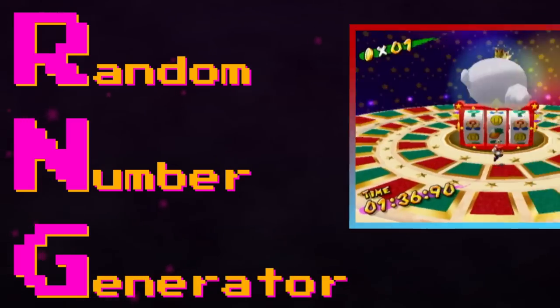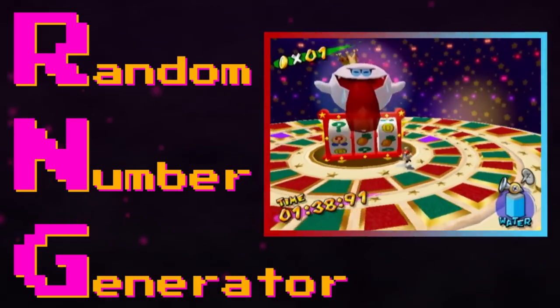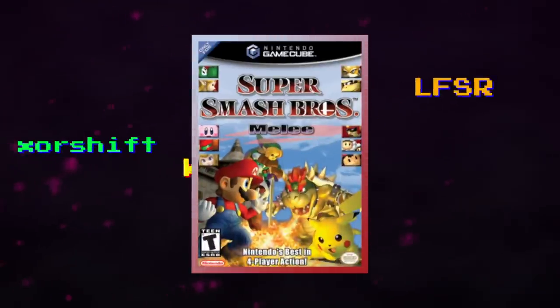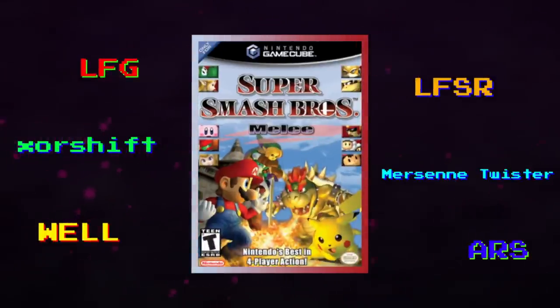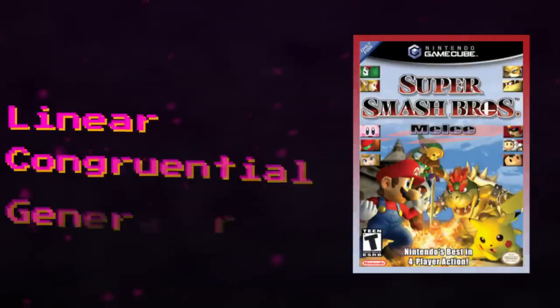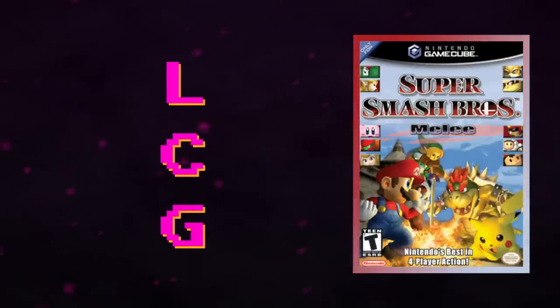If you're unfamiliar with the term RNG, it stands for Random Number Generator, and it's commonly used to refer to random events that you encounter in games. Under the hood, there are a lot of different methods to create the appearance of randomness, and the particular method that Melee uses is called a Linear Congruential Generator, or LCG for short.